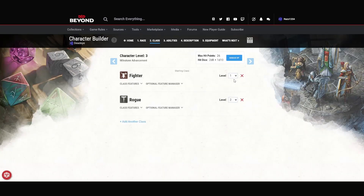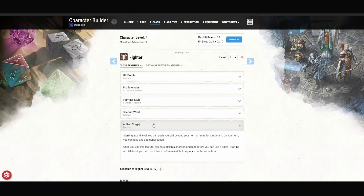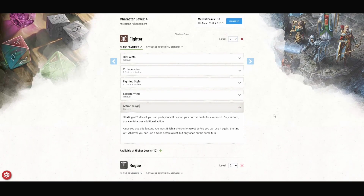At level 4, we're going to take another level of Fighter and we're probably going to stay in Fighter for a decent bit of time. At this level, we gain Action Surge. Starting at second level Fighter, we can push ourselves beyond normal limits for a moment — on our turn, you can take one additional action. Once you use the feature, you can't use it again until you finish a short or long rest. Basically, whenever we want to nova, we can use our Action Surge and take another action. As our action gets better and better as we level up, this becomes even more potent.